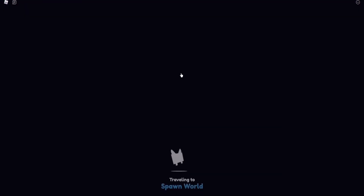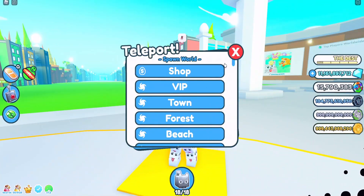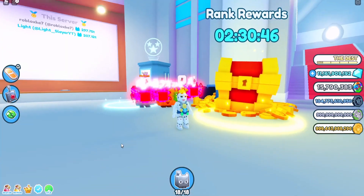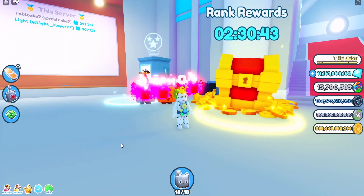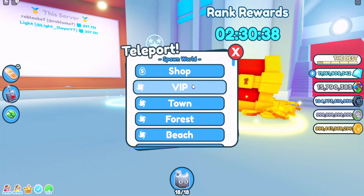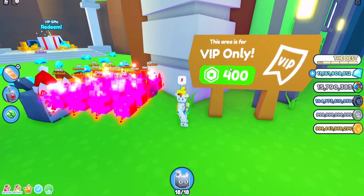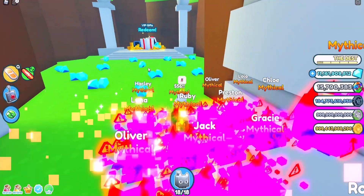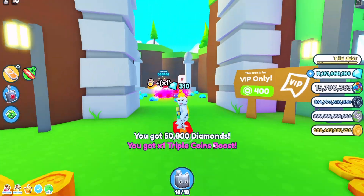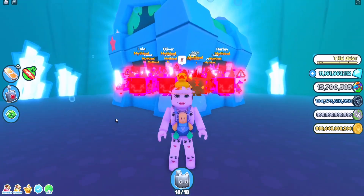Teleport to the spawn and then to the shop — you'll see the rank rewards just on your right near the merchant. I can't redeem them right now because I redeemed one recently and need to wait two hours. You can also teleport to the VIP area, which costs 400 robux, and redeem VIP rewards there. I just received a boost and 50,000 diamonds.